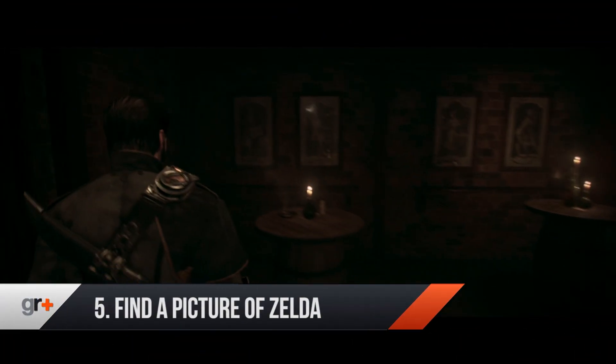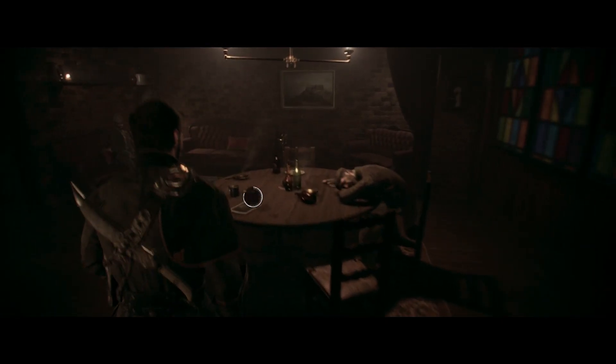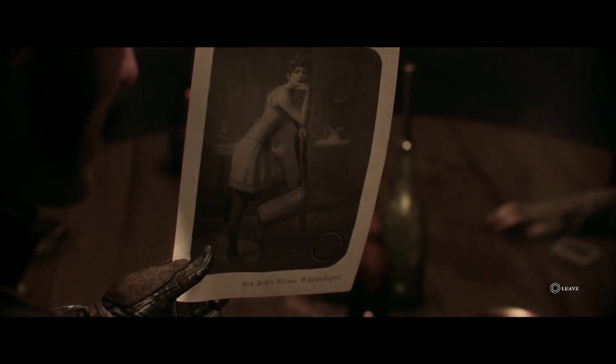Find a picture of Zelda. We've already seen Sackboy, but we think Ready at Dawn have also included a nod to another much-loved franchise, albeit one from a rival system. Enter the establishment in Chapter 3 and examine this picture on the table. On first look it's just a picture of one of the employees, but flip it over and you'll see a name and a kiss from Zelda.